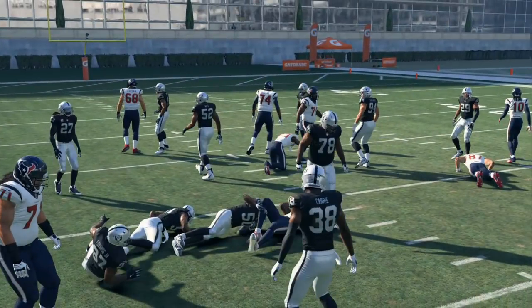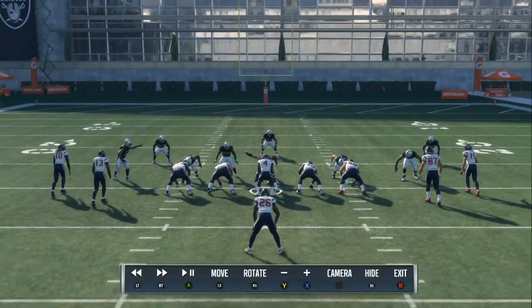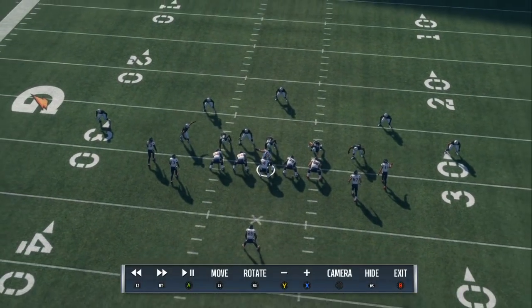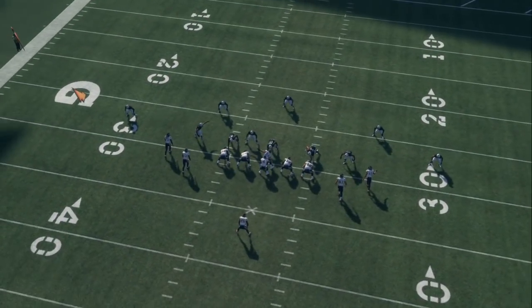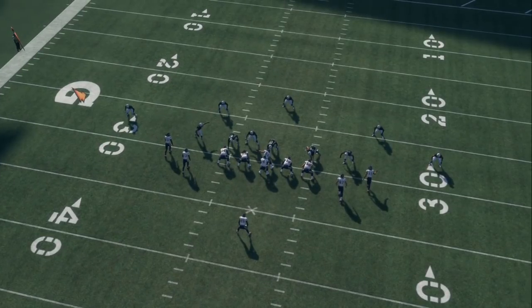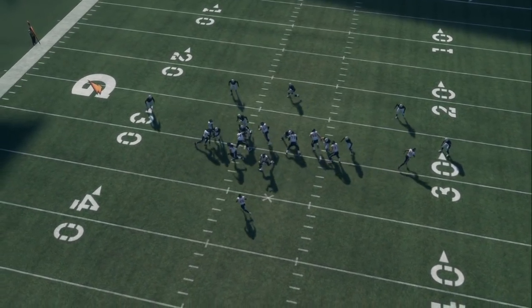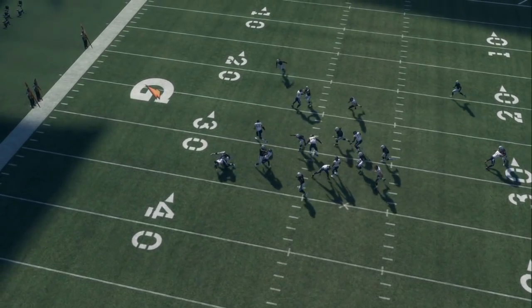I like to bring my safeties down from the original play art about 6 yards, and then line them up either even with the left tackles or one or two steps outside of the left tackles — because that changes the run fits and changes who the linemen will adjust to try to block.